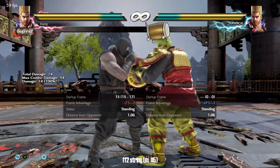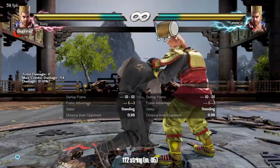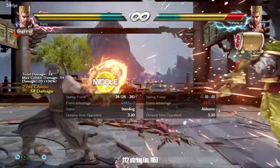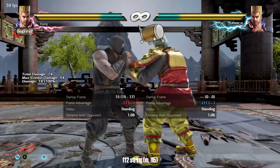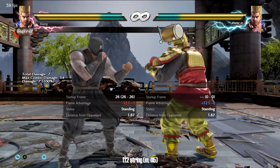Paul lacks long-range options so forward forward two is a primary tool for that purpose. Forward forward two just-frame one is safe but ends high. Forward forward two one is mid but punishable, however you can cancel forward forward two one by holding back, which gives you a relatively safe way to get in. Otherwise you'll have to be on your toes to use this as a whiff punisher.